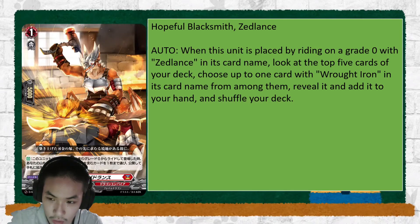On place, you look at the top 5 cards of your deck and get 1 card with Roth Iron in its card name from among them, reveal it and add it to hand.